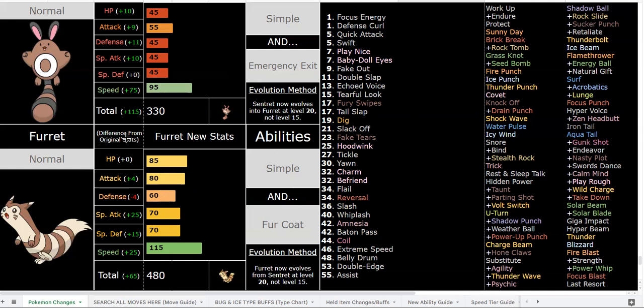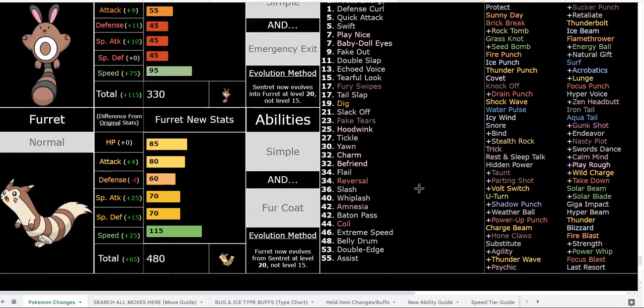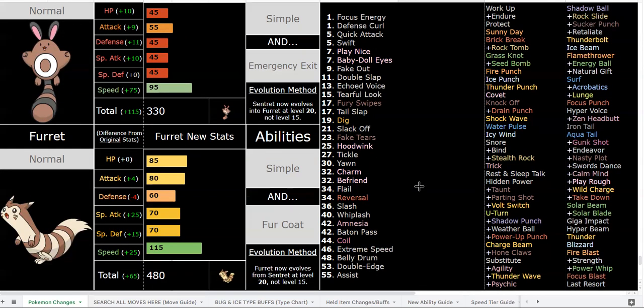You have access to Extreme Speed, so after a Swords Dance or Coil plus E-Speed you don't even need Speed investment — you can run max HP and max Attack and just click E-Speed, which is really good. Then there's Belly Drum and Assist. Z-Assist gives you +1 to all of your stats, and it still picks an ally's move and turns it into a Z-move. So say you use Assist, get the omni-boost, and then summon a teammate's move — like Hydro Vortex.